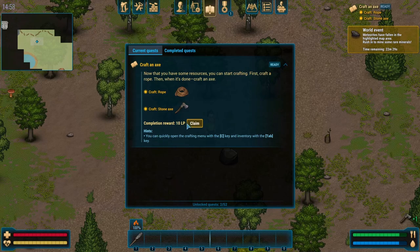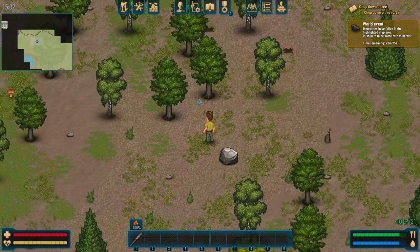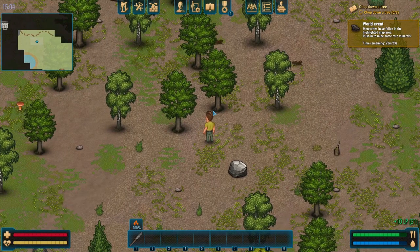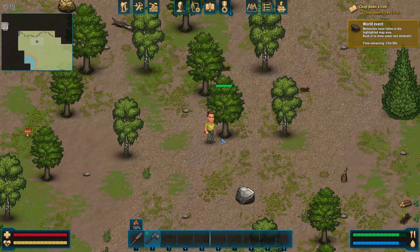Let's claim another reward. Chop down a tree, zero out of three. This is a nice start. At least the spawn hasn't been camped by a bunch of people to immediately kill me — that'll probably come in a second. World event: meteorites have fallen in the highlighted map area. Rush to mine some rare minerals. That's going to definitely encourage some PvP fighting if that's what you're into.